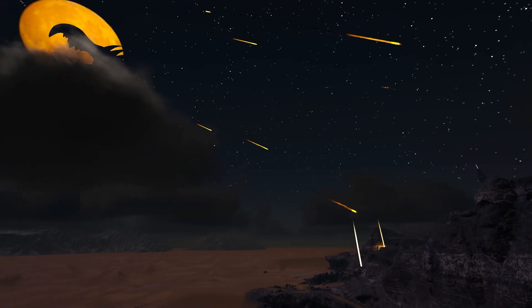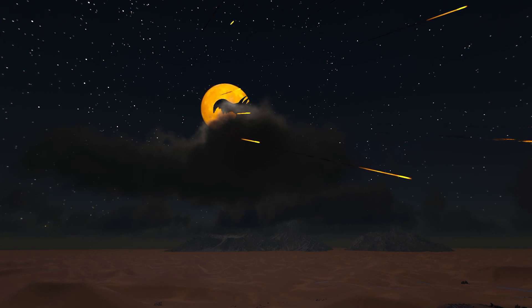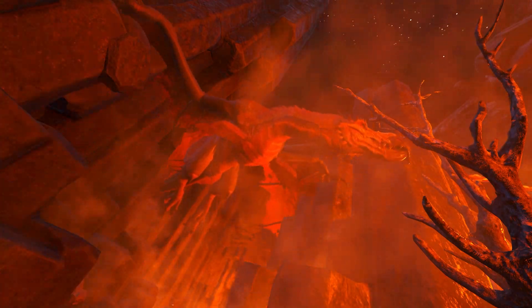To tame zombie wyverns, you must first kill the dodo wyvern. To do this, you will need a few things. You will need to be on Scorched Earth, and the dodo wyvern is supposed to spawn once every three nights, so you will have some time to kill.